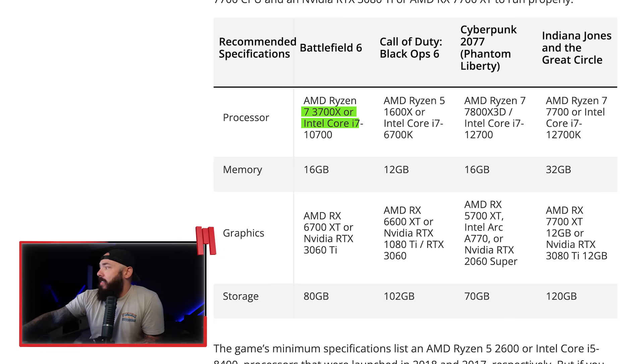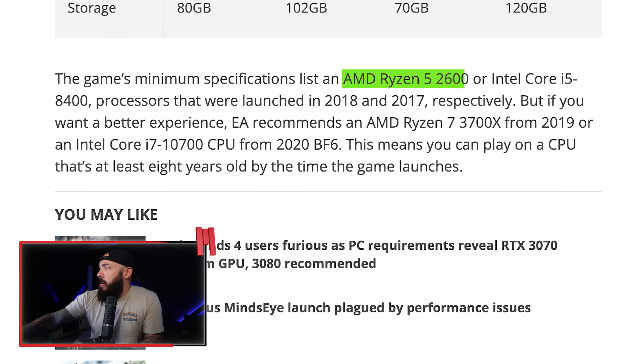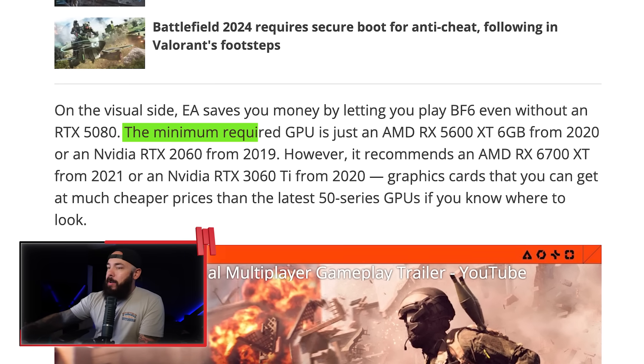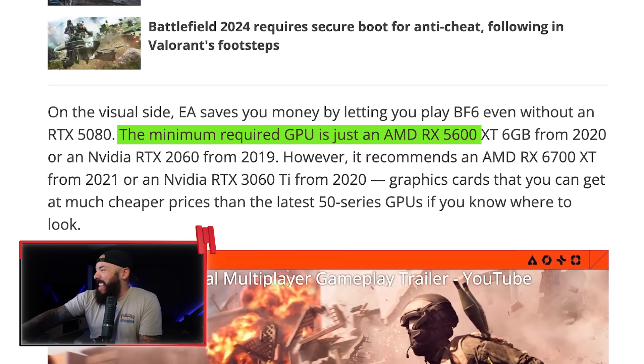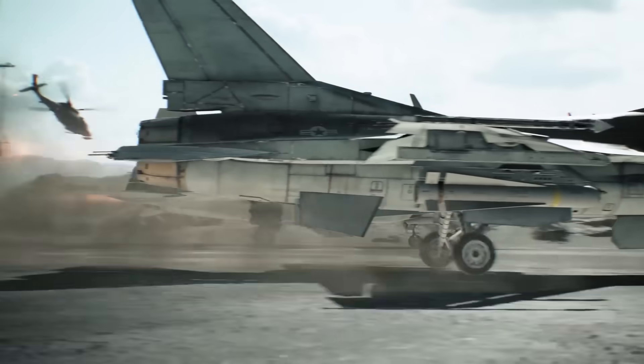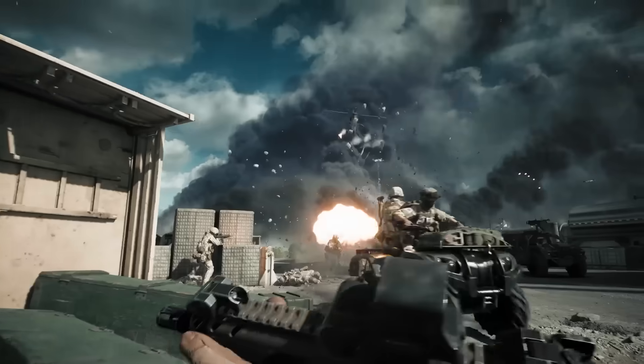The minimum specs: Ryzen 5 2600 or Intel Core i5-8400 — processors that launched in 2018 and 2017. The minimum required GPU is the RX 5600 XT, a six gigabyte card, or an NVIDIA RTX 2060 from 2019. The game requires a discrete GPU, so those of you wanting to play this on a Steam Deck — not going to happen. Minimum specs also include a dual core CPU, six gigs of RAM, and a 100 gigabyte install, which is probably the most challenging part for a minimum-spec PC.